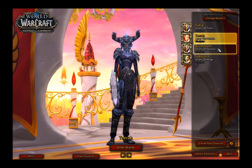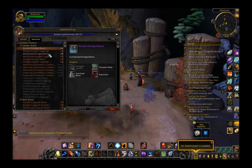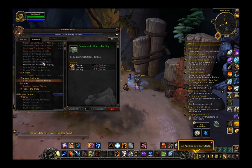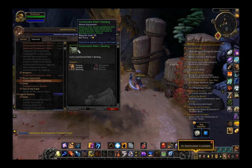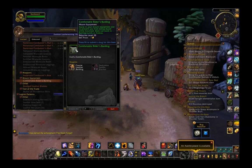Let's head over to the next character — leatherworking and engineering. We have the bind-on-pickup gear and a new set of notorious combatants gear for leather and mail, plus the notorious combatants bow. Mount equipment: leatherworking has the comfortable rider's barding, which will prevent you from being dazed while mounted. So now you can be a DPS spec and not get dazed in the same way — you can ride around and gather up a bunch of enemies without worrying about getting knocked off your mount.